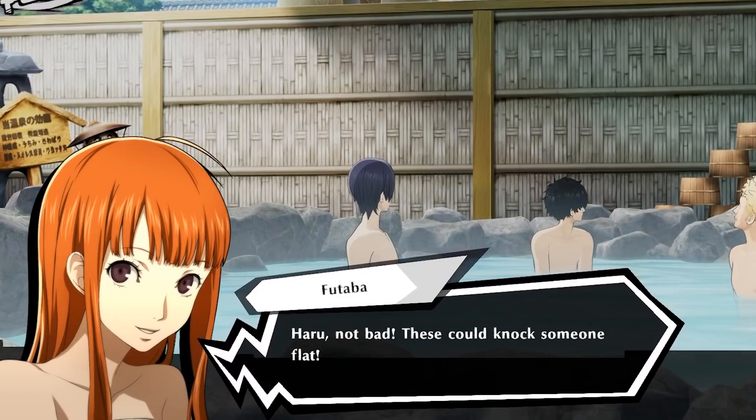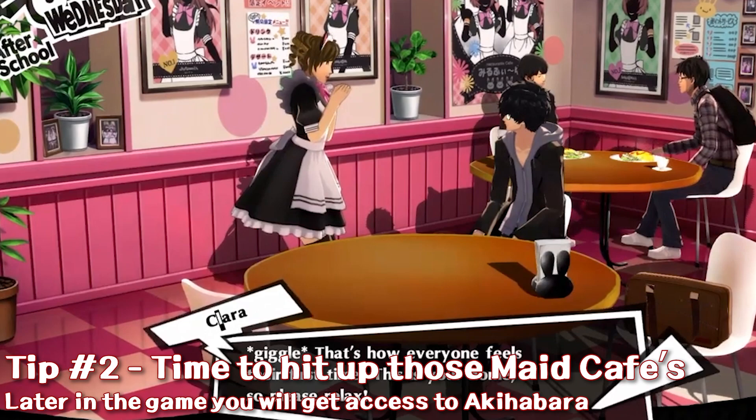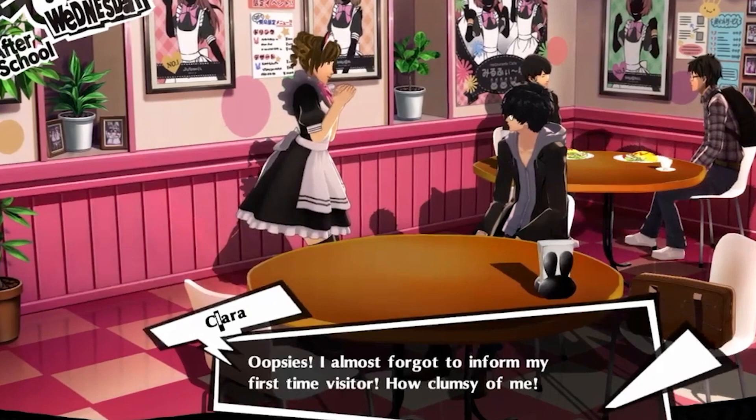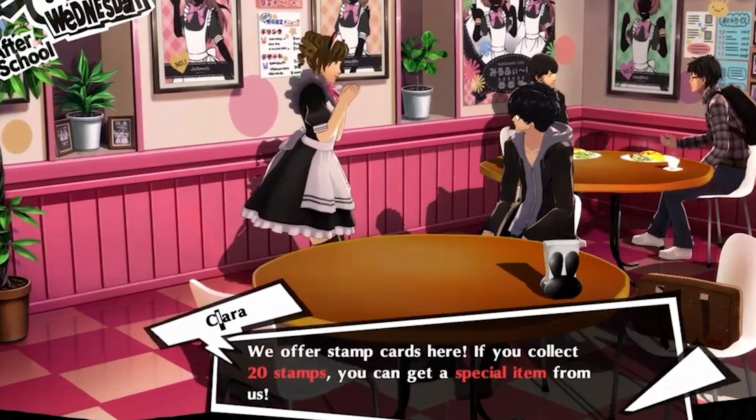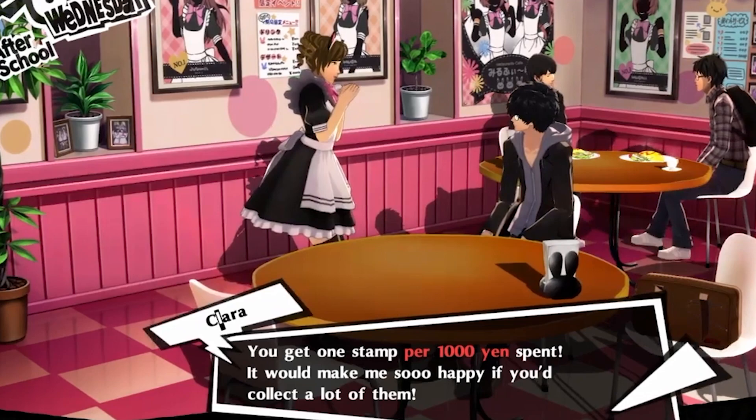The second way to increase your charm is by going to the lovely maid cafe. Once the maid cafe becomes available, head there to increase your charm. You won't always get a bonus boost, but it will offer points for other stats at the same time. You're going to be able to increase your charm along with other social stats by simply going and having a good time at the maid cafe.